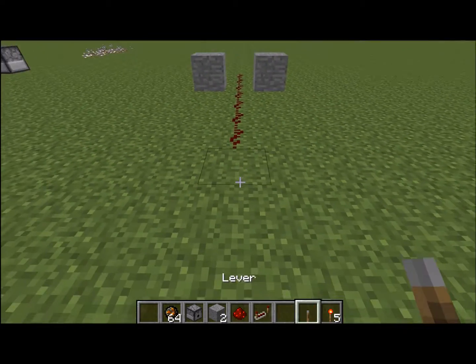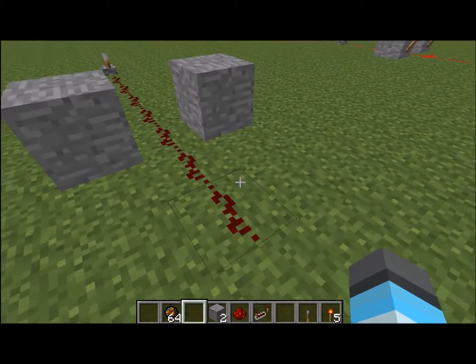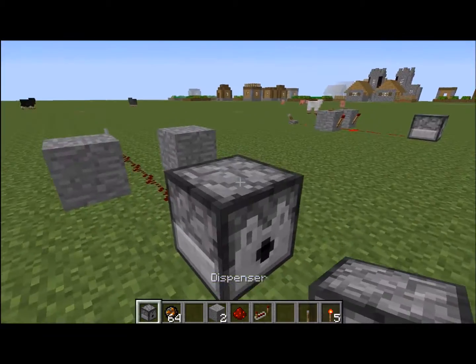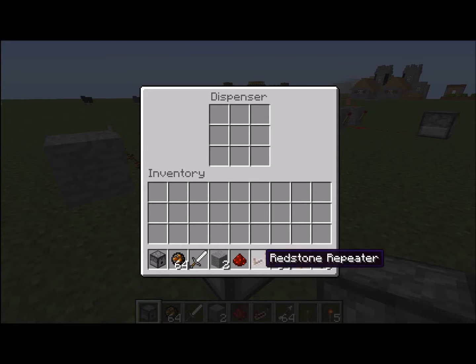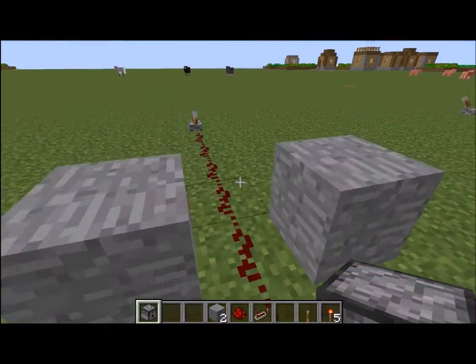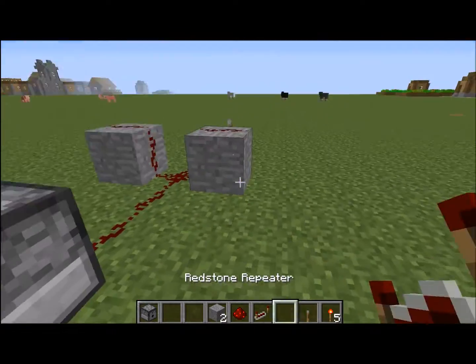Then get a dispenser — don't get a dropper because that won't work. Get a dispenser, and you can put in some arrows, swords, fire charges, whatever. Anything you put in here will be shot out. Then get redstone and put it on top of the stone.